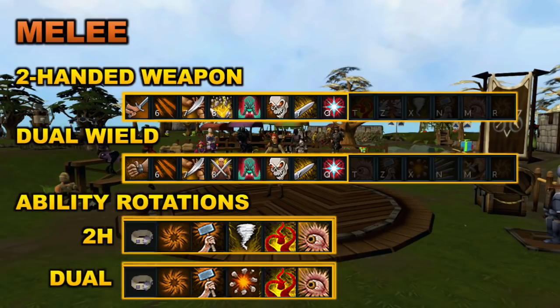The melee two-handed weapon action bar starts with Cleave, then Dismember, Sever, Smash, Tusca's Wrath, followed by Fury, Slice, and Sacrifice. The only difference between the dual-wield and the two-handed action bar is that a few two-handed specific abilities are swapped out with dual-wield abilities.